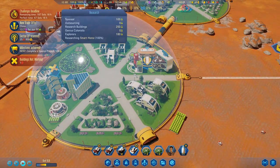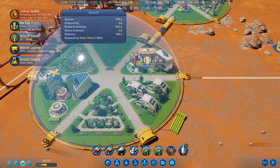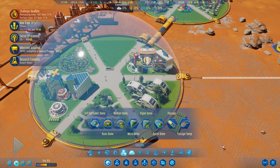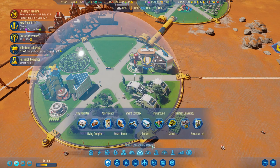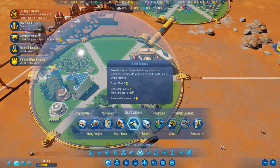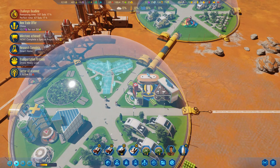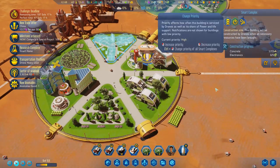It says 100%! Come on, get it finished. Search complete — smart home done! Let's slow it down. Let's get a smart home built. Smart complex going in — it's going to cost me five electronics, but smart complex going in. Build that fast, boys.